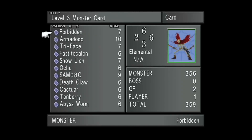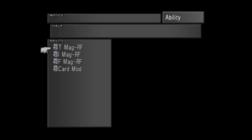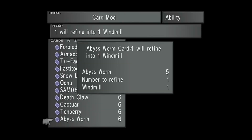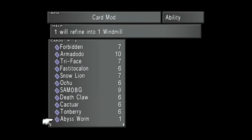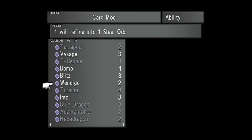Next, I want to refine some Abyss Worm cards - this can be really helpful to power up your characters even further than possible. Let's use Card Mod. One Abyss Worm card will refine into one Windmill, so I want to get five of those. If you want to get an Inferno Fang, that can be really helpful. If you can get more by grinding, you can learn Flare, which is incredibly powerful. Snow Lion - let's get five of those to get five North Winds.